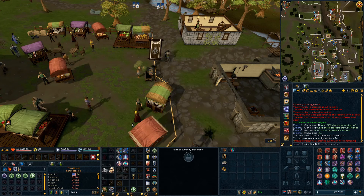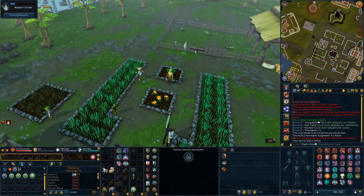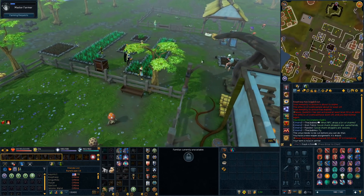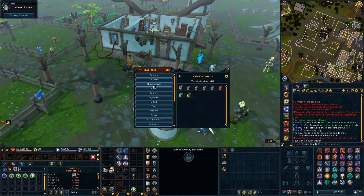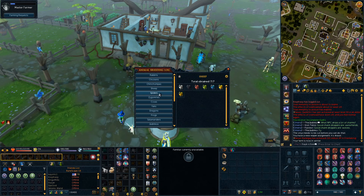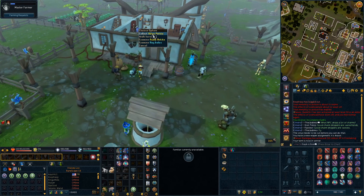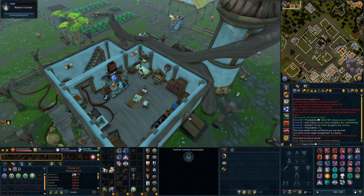One last thing before I end this clip — I've been breeding Chinchompas for an extremely long time on my player-owned farm, and I finally got the golden Chinchompa. I now have 8 out of 8 Chinchompas bred, which rounds off all of the small-pen animals on the player-owned farm. I also have sheep completed — just need the Araxite Spider for the spiders and a shiny Zygomite for them — and I have the cows done. Still don't have any yaks, and I have one dragon in my bank and I'm still trying to get a second one, either from a drop or breeding.